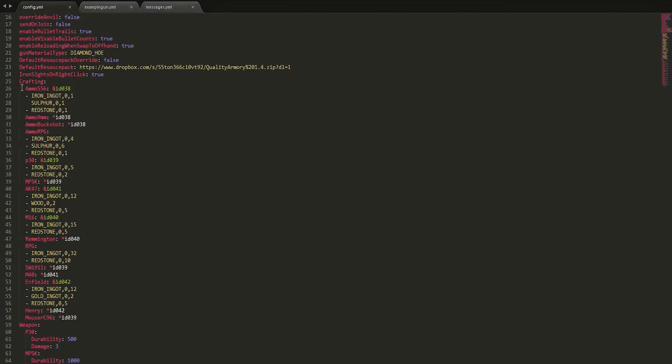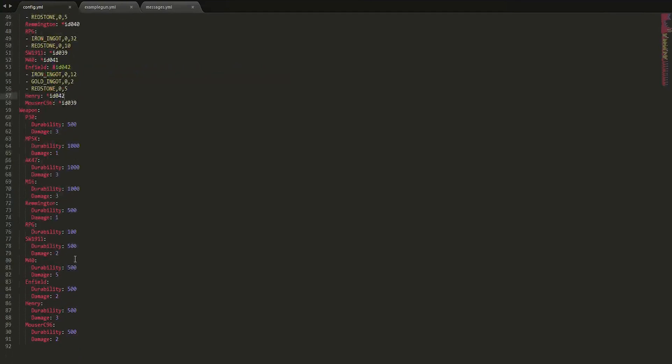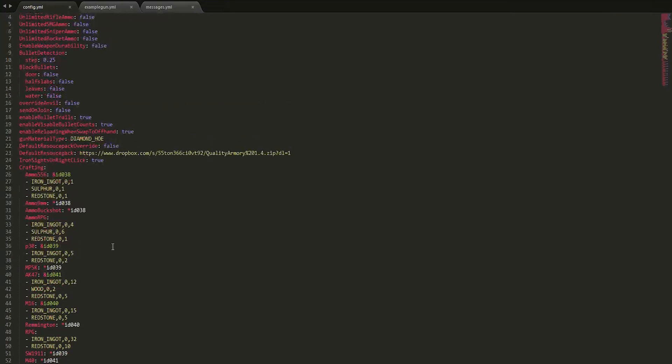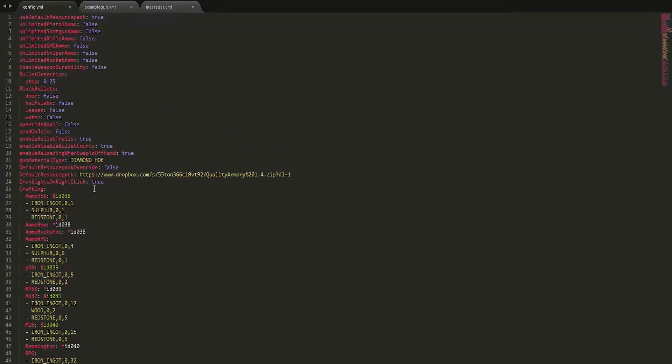Here we have all of the different ammunition and guns that I showed you in game. You can change how you craft them, and you can change their damage and durability here, which is really awesome. As you can see in game they didn't do too much damage, so I would put that up a bit, especially for the AK. Up here I enabled iron sights when you right click — this was false by default. And then you have the default resource pack which looks really awesome, so make sure you keep that enabled.